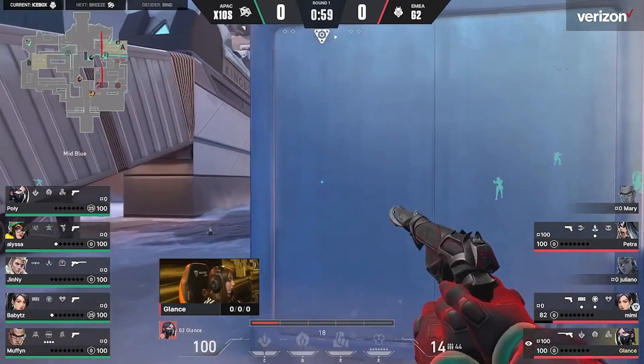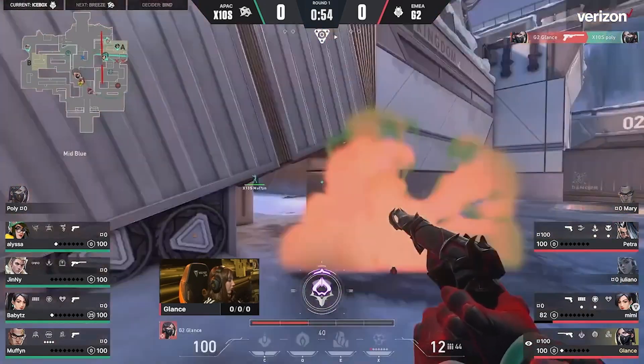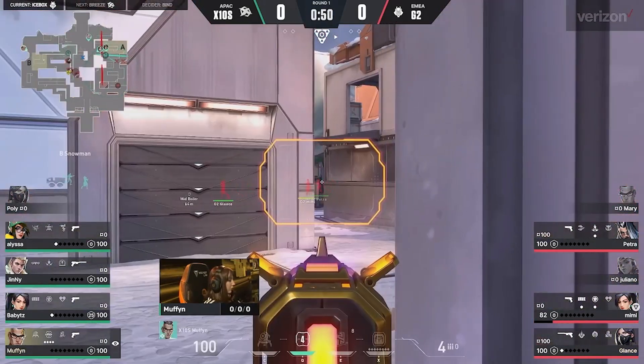They may be getting a little greedy, they're trying to push past the Sage Wall — they were able to break it, but got a little ahead of themselves off of that. But this is that mid-lurk I was talking about; not really a lurk when the whole team is around it, but you can see Glantz very much in the front here.